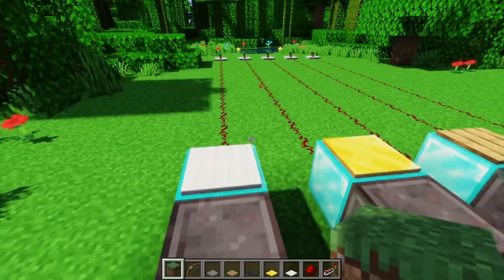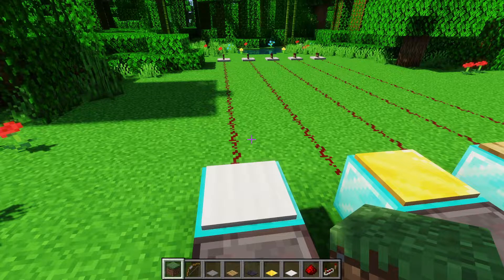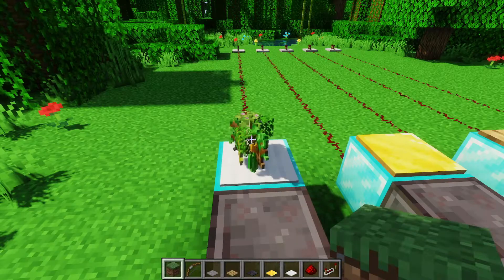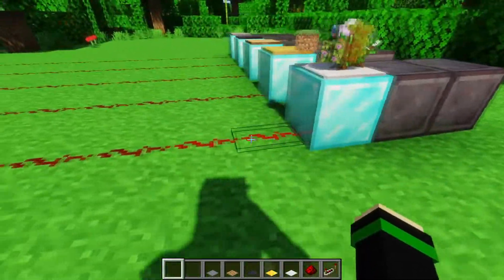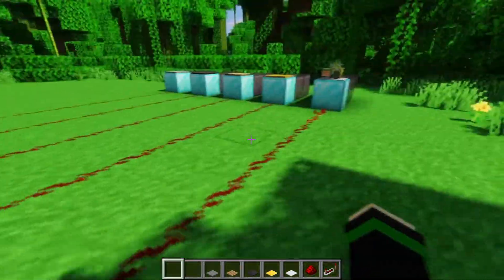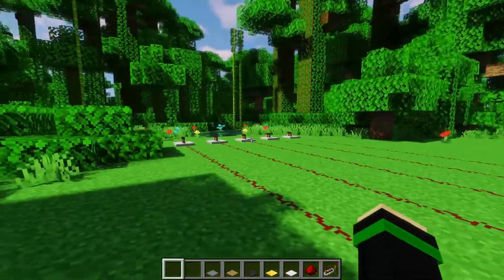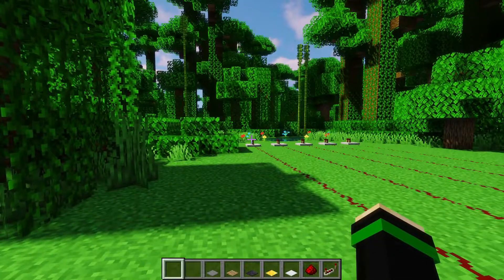The iron pressure plate acts the exact same way as the gold one. However, the number of items needed is multiplied by 10. So if I throw the same amount of stuff — even adding the bow — we can only get up to the second threshold here instead of where we got before. This is because we need 10 times the amount of items. To max out the signal strength with the gold one, we only need 15 items. With the iron one, we need 150 to get all the way up to the repeater.